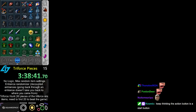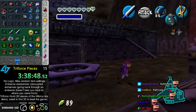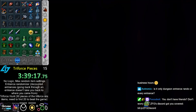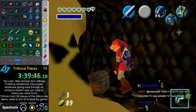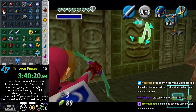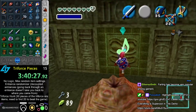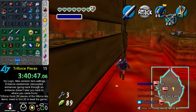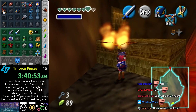Bunny hood does actually make you fast in this rando. Even as adult you can equip the invisible bunny hood. What was the strat? It was like — here we go. I have sun song, and I also have the ability to clip through walls. Bunny hood looks so weird as adult, so unnatural.